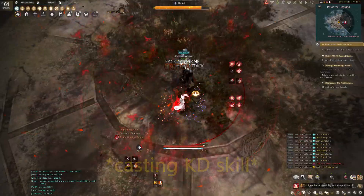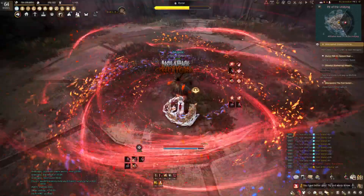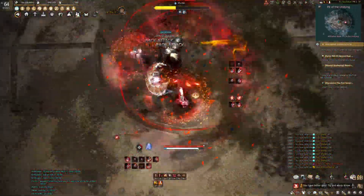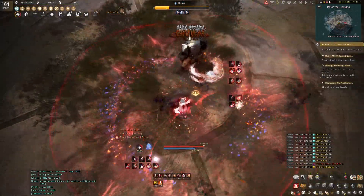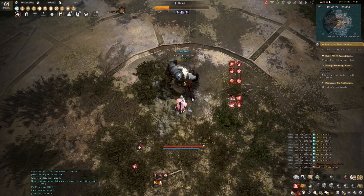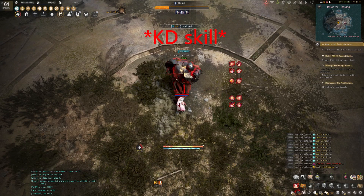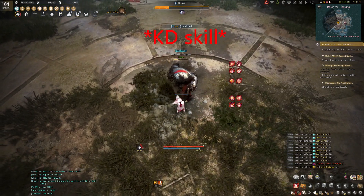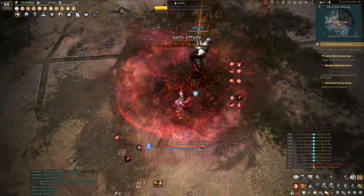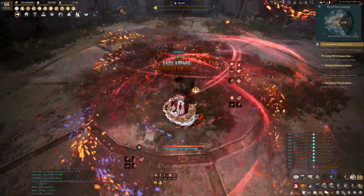As soon as the second skill hits him, he will simply kneel down and you are free to damage him for a while. Make sure you go onto his back and use your buffs to blast him as hard as you can. If you fail to kill him in one go, don't worry — just repeat these steps again with the new CC skills Duran will use on you. Note that as a succession Megu, I do not have a knockback ability at all, but this is not a problem — you may simply use a floating ability to be counted as a knockback. In this case, we used SHIFT LMB for our floating skill.